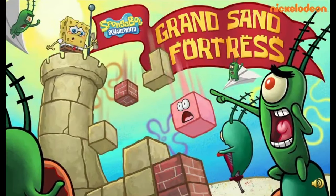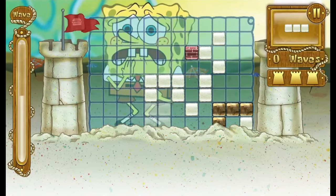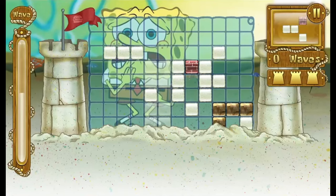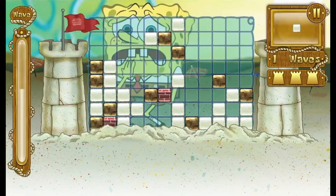This is Grand Sand Fortress. It may look like a Tetris clone, but it's actually very different. You lower rows of sand blocks to build a wall in front of SpongeBob so he's shielded when Plankton sends his relatives to attack. Bricks and rocks are harder for them to break, so use them to the best of your ability. Not the most complicated game out there, but a lot of fun.